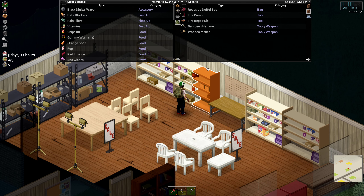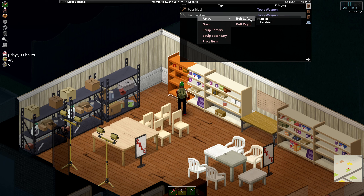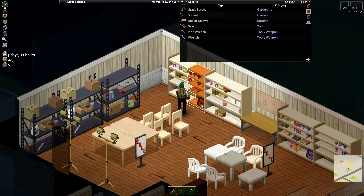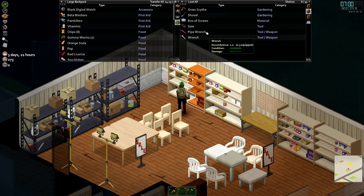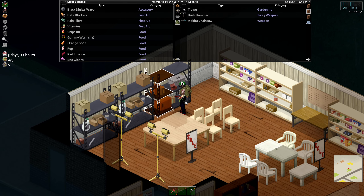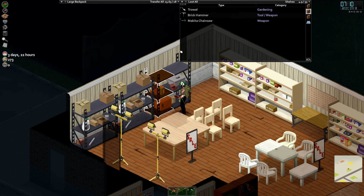A splitting axe, yes. Tactical axe — I think we've got those in a little while. Grab a pipe wrench — you never know if we stay somewhere and we want to... lumber sink.